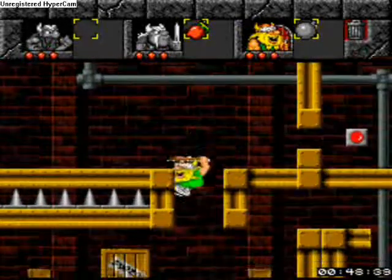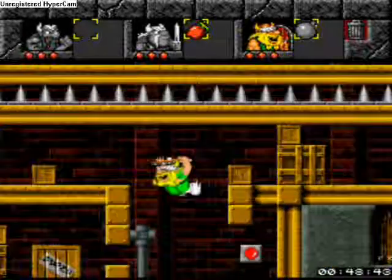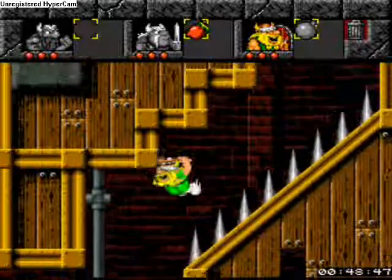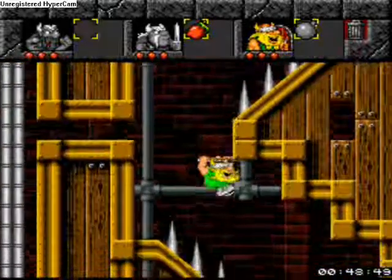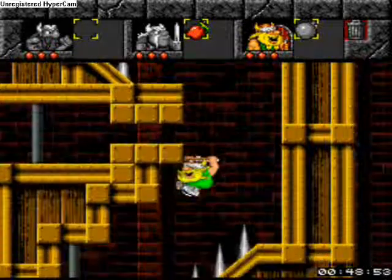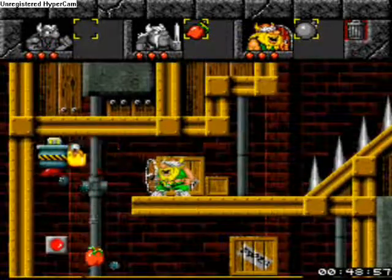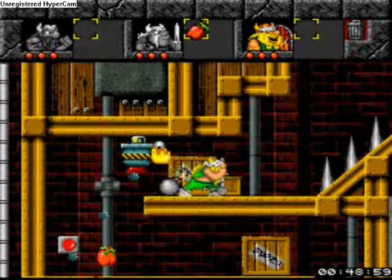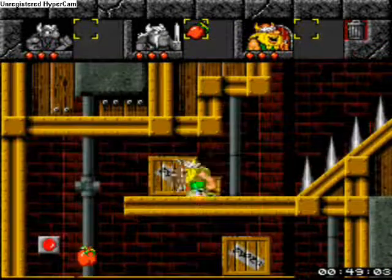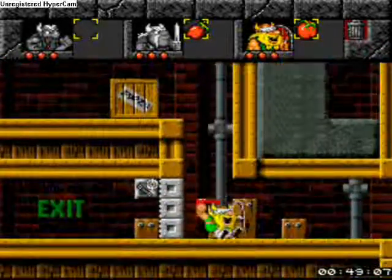I'm not sure who that bomb's for — I know Olaf doesn't need it. But anyway, go along here. Make sure Olaf's shield is up, obviously. And then do this sneaky little trick to this bomb. Press the switch — now Baelot can come down.